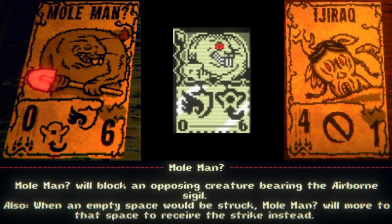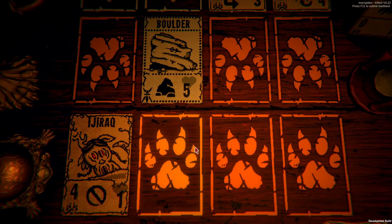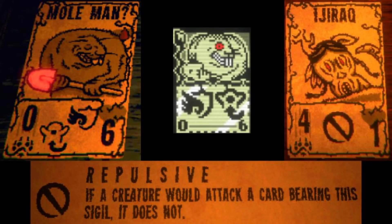This is Ijiraq, a shapeshifting card with 4 power and 1 health, and the Repulsive sigil. This card works in a really weird and unique way, as it only reveals itself when it's played, so until then it looks like a random other card in your deck, assuming that card's cost and sigils, then changes into its true form once it's summoned. You don't even see its real form when you first get the card, as it will be posing as a different rare card. You'll know that it's the imposter by the red glow of the card's eyes, or in this case the shovel, as well as the question mark in the card's name. It's a pretty good card, and it has the Repulsive sigil which prevents Leshy from actually attacking this card. The weakness, of course, being if they have something with the Flight sigil to fly over it and attack you directly.